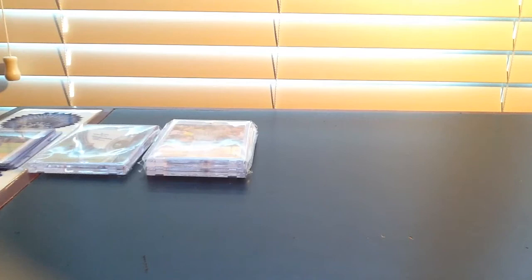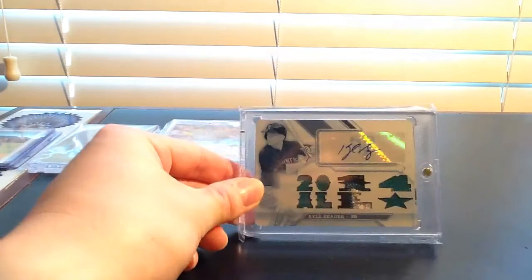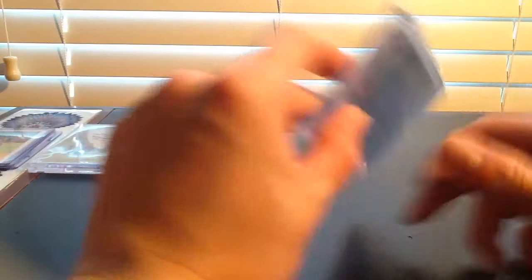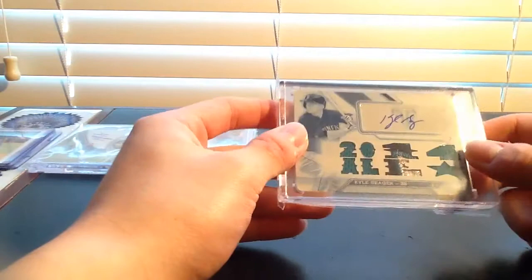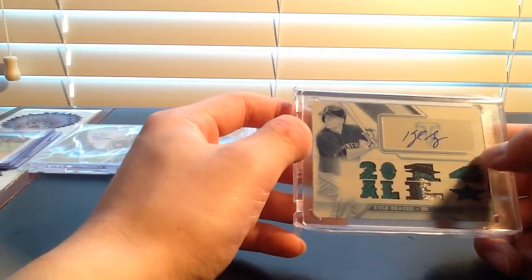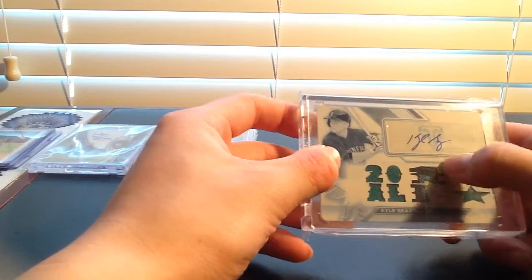At number four I have this 2016 Topps Triple Threads Kyle Seeger printing plate — the blue version. I really like the blue version because it complements the colors on the patches well and also complements the autograph. This is my first and only printing plate I own. It's the second one-of-one I ever got, and it's really cool to have a printing plate, especially from Triple Threads. Personally I'm not a huge fan of Triple Threads, but this printing plate is just beautiful — especially in this color. It's got a clean auto, nice three-color patches, and it says 2014 All-Star, which I love. That is number four.